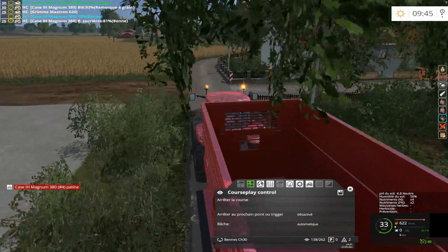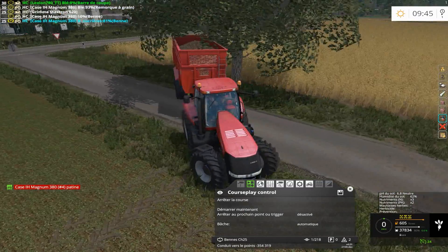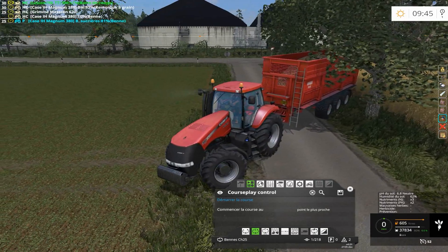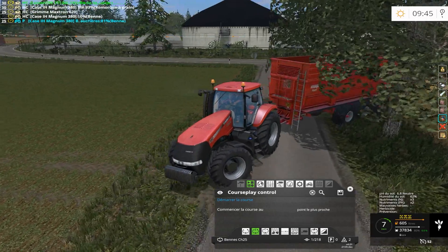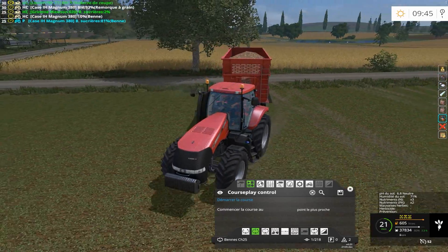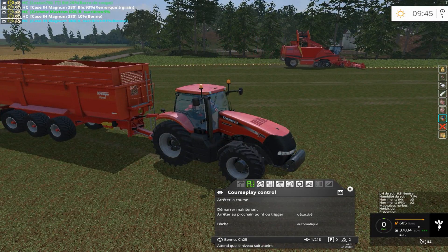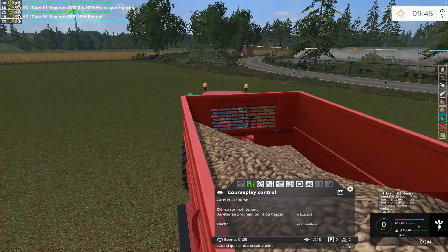Celui-là repart. Et notre ami celui-ci, il patine forcément. Il faut en patiner jusqu'au bout. Ce qu'on va lui faire, c'est lui mettre la WD. On va le mettre là en attente et puis la machine repartira. Dès qu'elle sera à 50%, du côté où il n'y a pas la culture, lui il ira se vider. Donc ceux-là se gèrent tout seul.